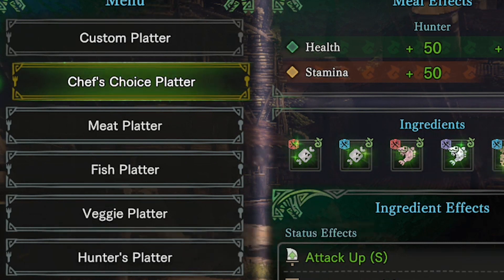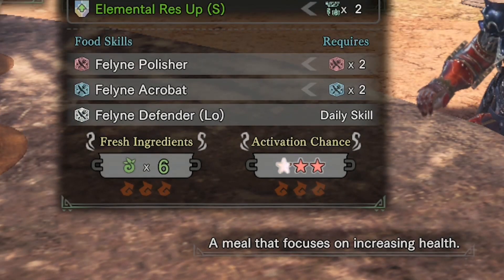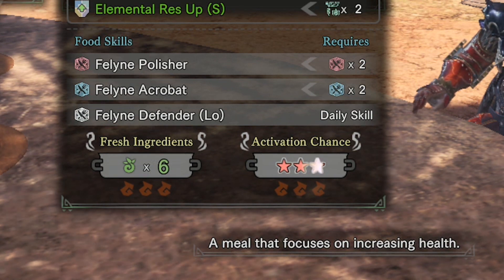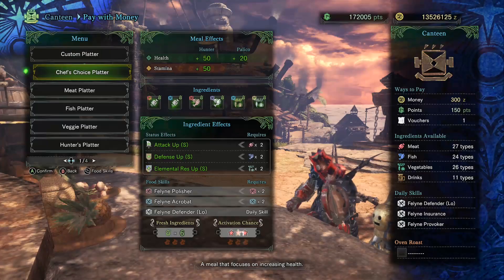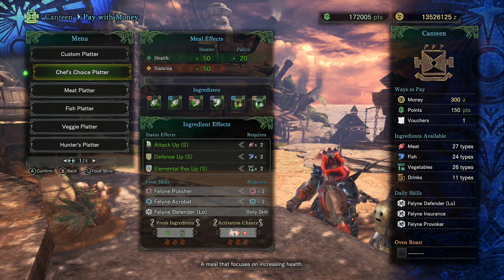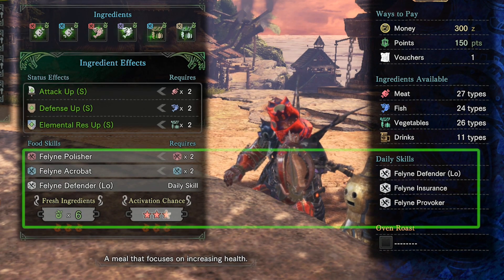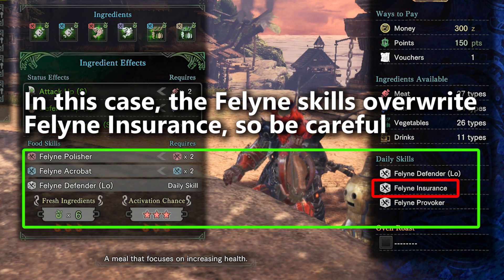Note that the Chef's Choice Platter also gives you a 100% activation chance for food skills because it uses only fresh ingredients — so you get your 50 health boost. But you may run into the problem of not getting the status effect you want, and the food skills optimal for your situation or build. You could get lucky, but that's all luck. Also, feline food skills might be overriding a valuable daily skill like Feline Insurance — just another thing to keep an eye on.